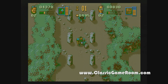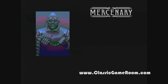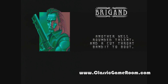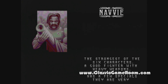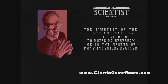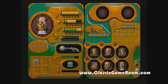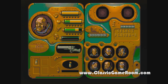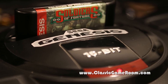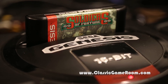One of the things that makes this game interesting is that you have six characters to choose from. This is a two-player game. If you're playing with a friend, your friend plays the second character on screen. If you're playing alone, the Genesis controls the second character on screen.